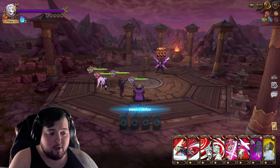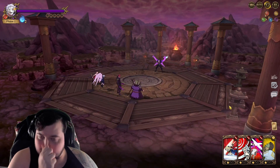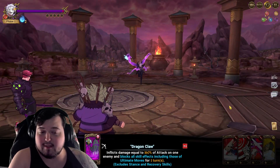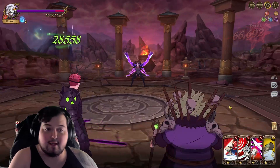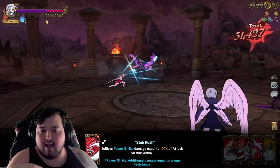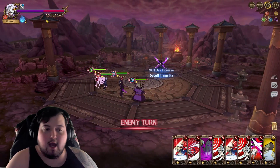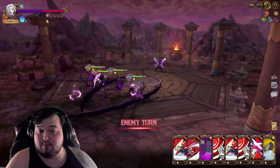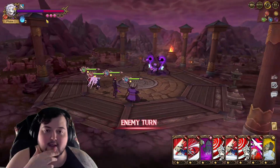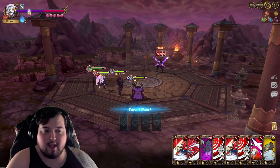You want to try to avoid him stacking attack buffs if possible. Throw out some DPS cards to get him a little lower, but you don't want to do too much damage because then he gets a lot of attack buffs. If he gets his third buff — an all-stats buff — he gets lifesteal and can regen quite a bit of HP back, which is definitely something you want to avoid.